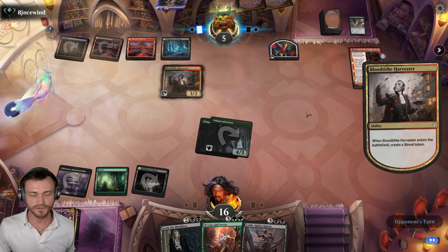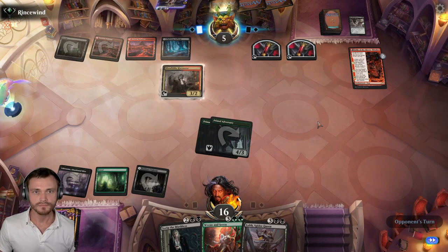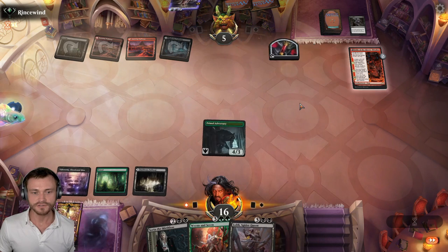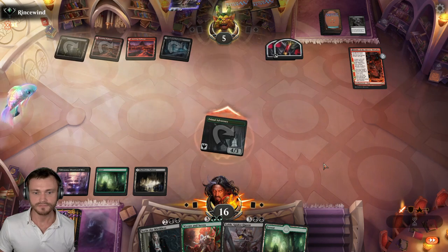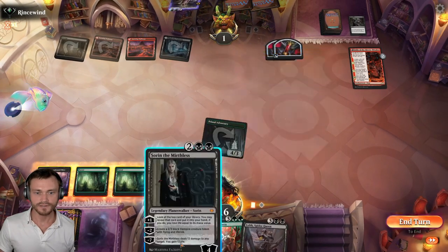Harvester — they have to stall a little bit longer. We don't have any removal left. Stuck on land as well. Eaten alive — we got one creature left now. Could see a Voltage Surge soon. That's a good draw — we'll play Sorin after combat. Opponent goes down to one. We now have a Flyer.